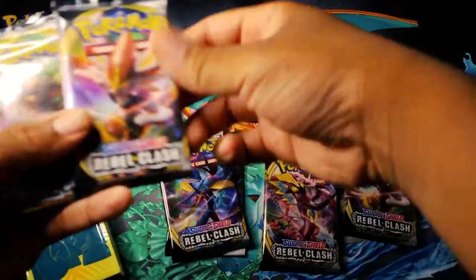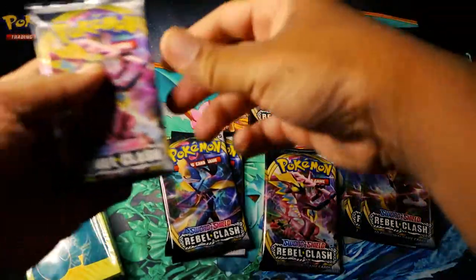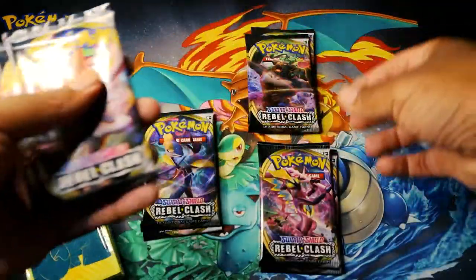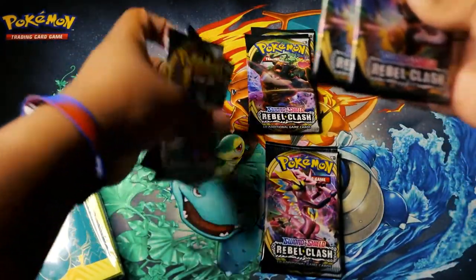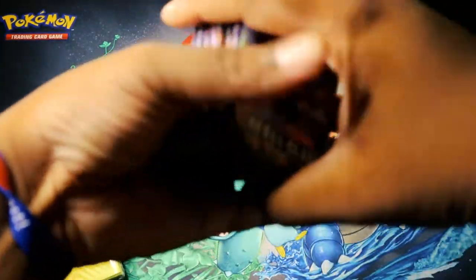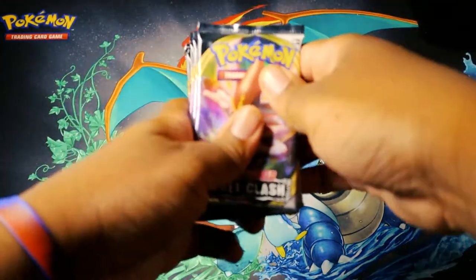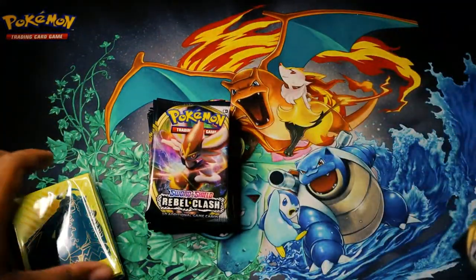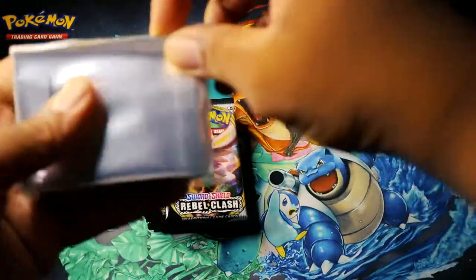Four on each side — boom, boom, boom, and boom. So I want to open them from my favorite to my least favorite. We're gonna start with this one in the races, just start like that. Let me get the sleeves open just in case, because I have high hopes that we're gonna pull good cards.